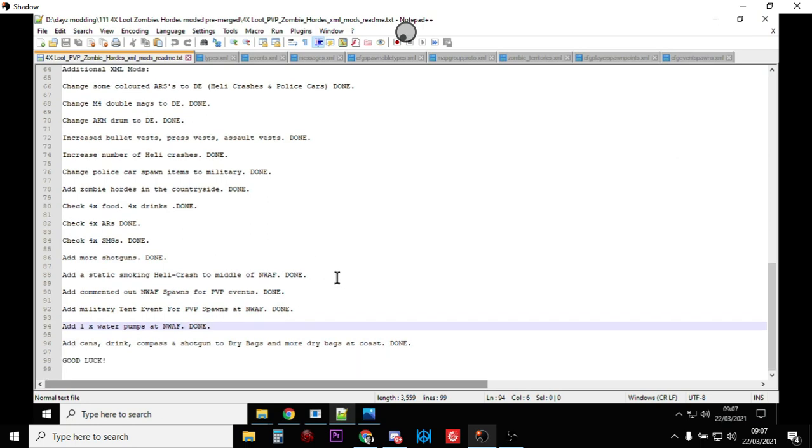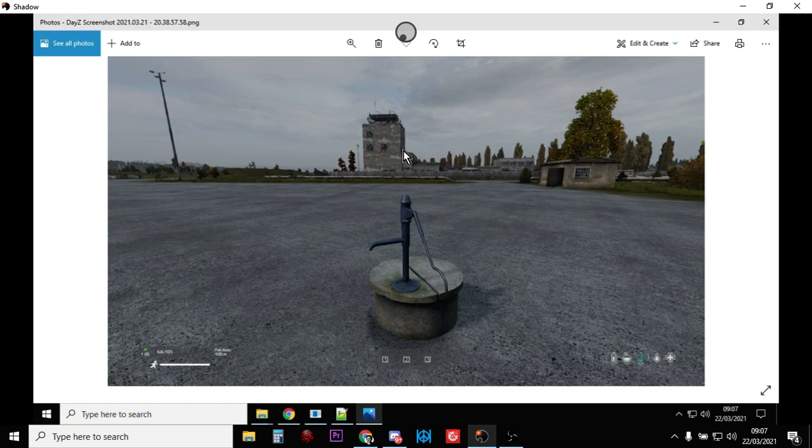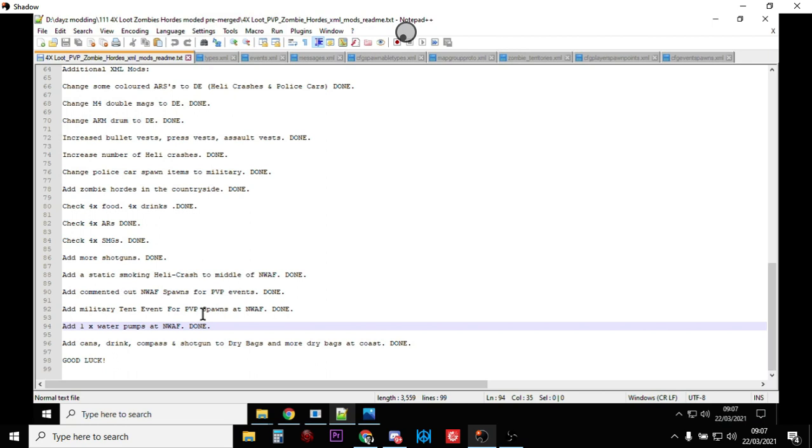There's now a static smoking heli crash in the middle of the northwest airfield — I did that just to give you a direction to go in, since there's also a northwest airfield PvP event as part of this pack. I also commented out northwest airfield spawn points which I'll show you in a second. There's now a water pump at northwest airfield. Near the air traffic control tower there's this water pump — there should be another one up near the barracks but that doesn't always work — but that one definitely does, so you've got a way to get water.